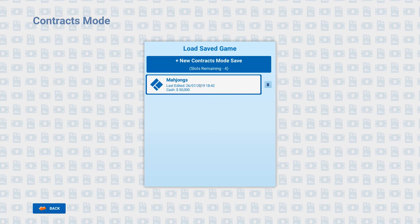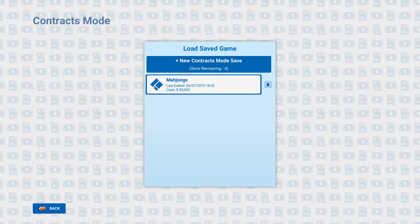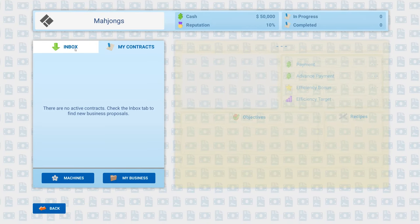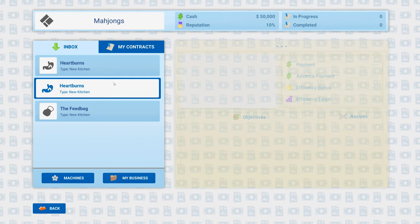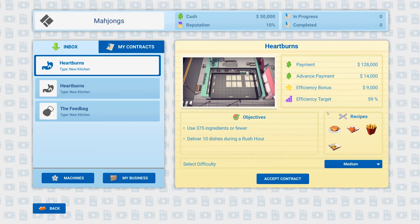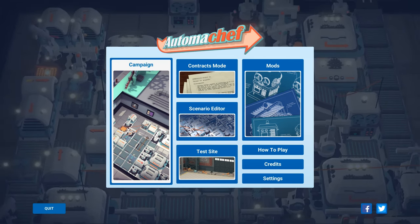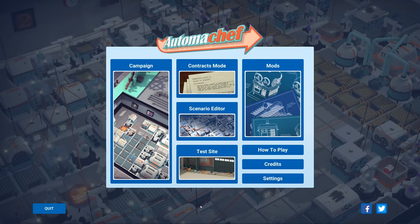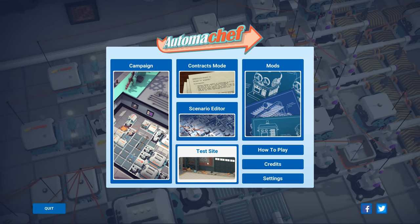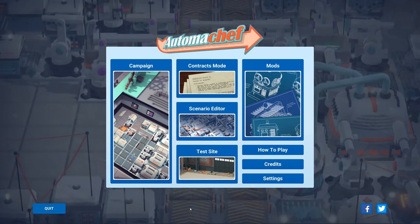In the contracts mode, you can basically create a company - I've called this Mahjongs, with that logo. You get an inbox with certain things: it gives you a payment and says what you get for bonuses and efficiency targets, and lots more recipes. So this seems a lot more complex than the campaign mode. The campaign seems to be the first one to actually go for, and you can go from there. And of course there's full mod support with the Steam Workshop, of which there are already a few additions even a couple of days in - a few different types of burgers and sandwiches and stuff like that. And then the scenario editor and test sites. So hopefully you get a taste of the game - do let me know what you think. As always guys, thanks a lot for watching. We'll see you next time for some Automachef.